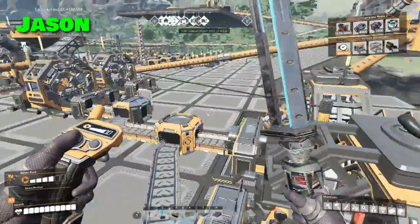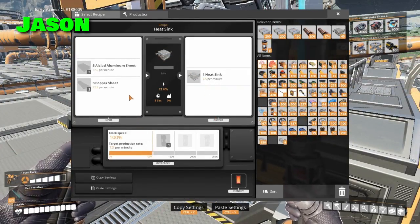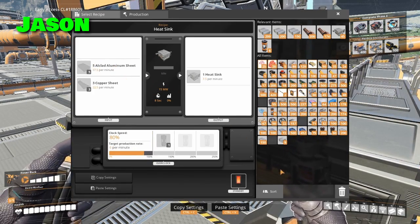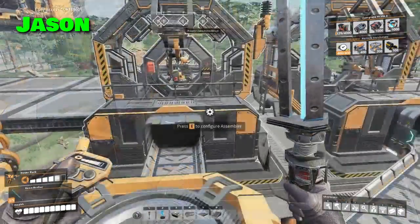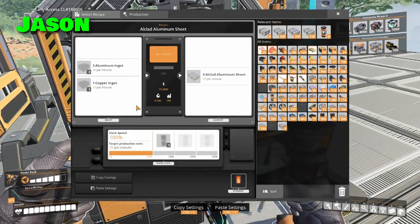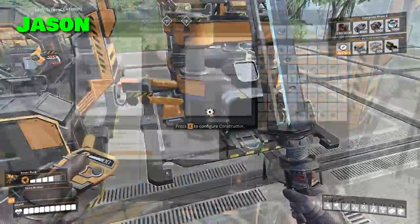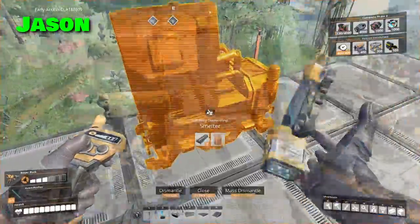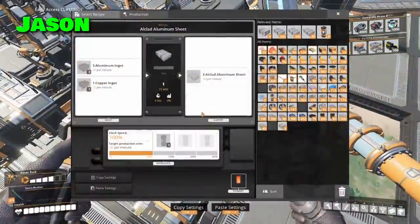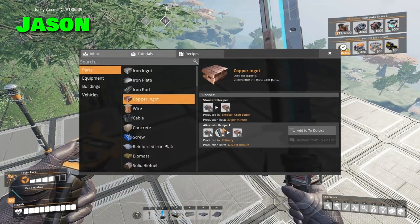We also need 20 copper ingots — easily handled by one of these. We also need copper sheets. Wait a minute, does it not take into account the clock speed? So that would mean this only requires 30. If that's true, we only need just these two, not even boosted. This also makes 20 copper ingots per minute. How much copper sheet do we need? Looks like 36. I need 100 copper ingots per minute. Copper sheets look good. The aluminum ingots come in here.